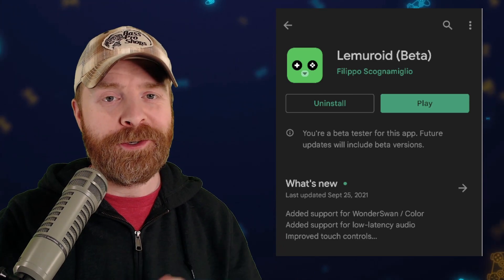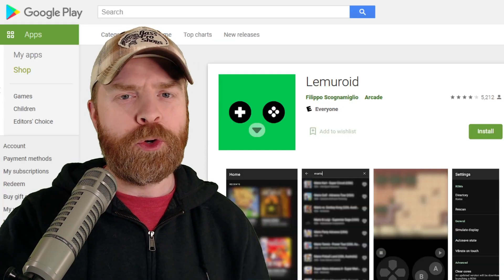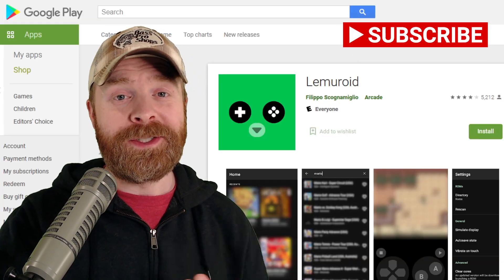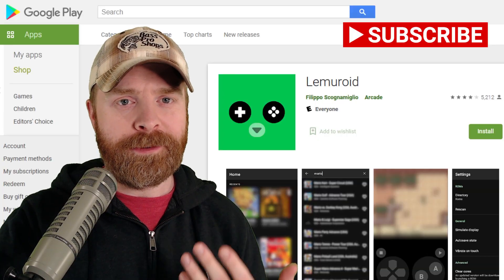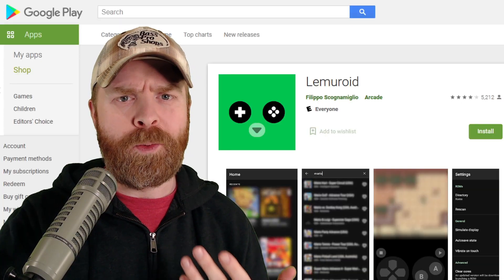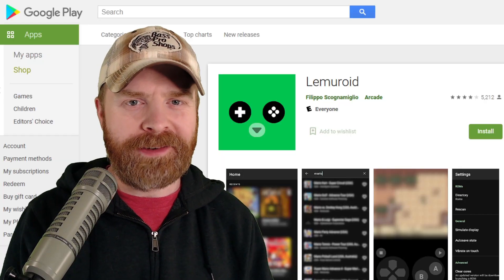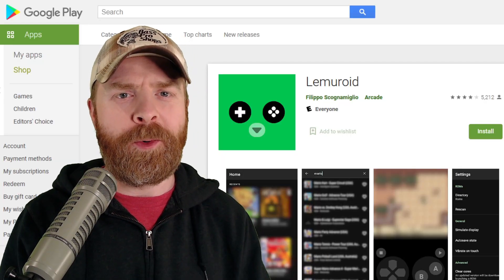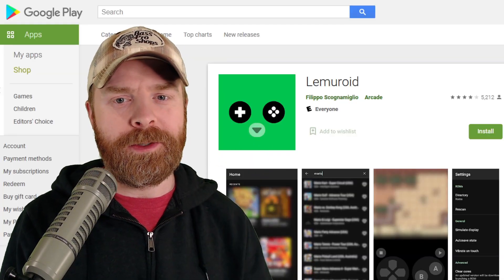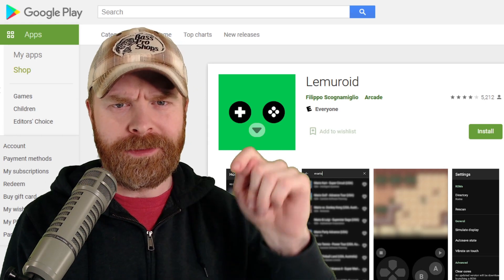Future updates will include beta versions. There's absolutely no guarantee that beta versions of Lemuroid will include cheats, but there is a chance they're added in the future, and if you sign up for the beta, you might be among the first to be able to test them out. On top of that, Lemuroid hasn't really been updated in a while — the latest update was back in September. Let me know your thoughts about Lemuroid in the comments below. Do you use Lemuroid, and are you frustrated cheats aren't built into it?